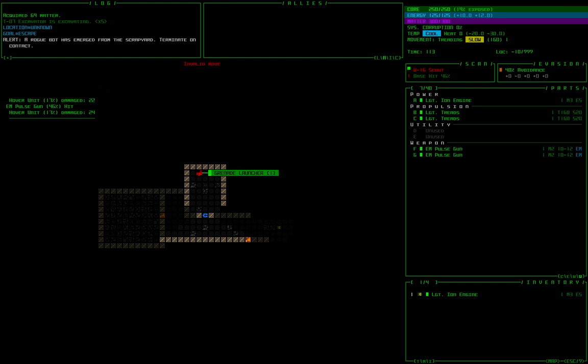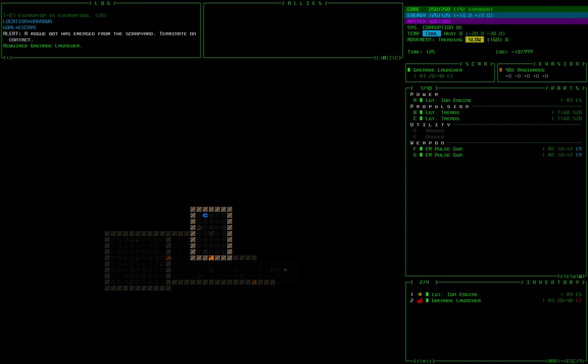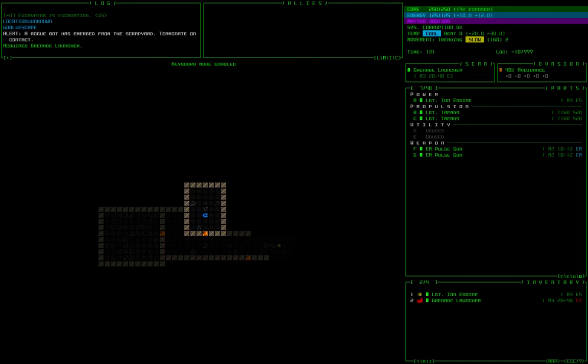I'm going to let him go. This is a grenade launcher — an explosive weapon — and they're very valuable, so I'm going to pick it up. I walk over it and hit G for Get, and you can see it shows up in my inventory in the bottom right-hand corner. My capacity is 2 of 4, meaning I can carry up to four items. You can increase this capacity by attaching storage units, which are utilities we'll find shortly that increase our carrying capacity.